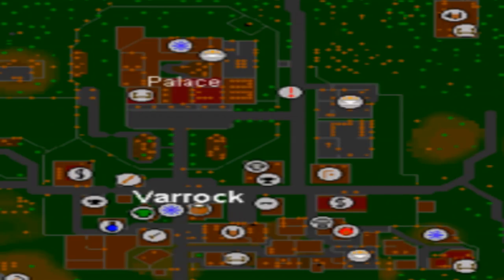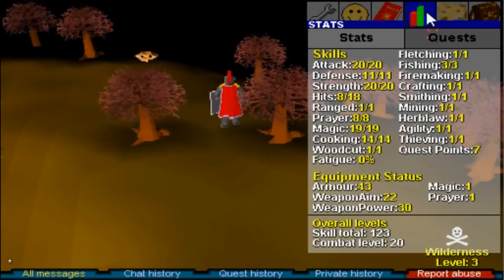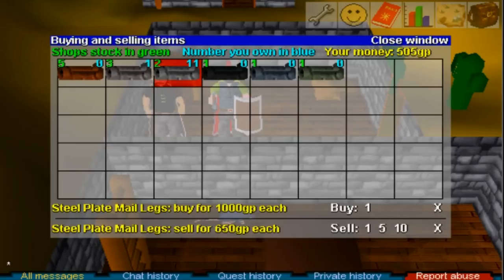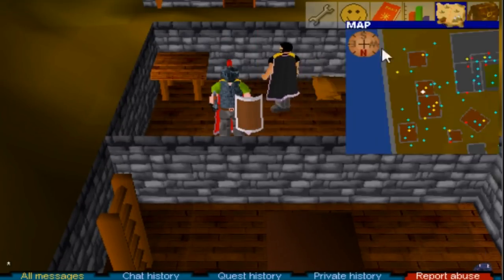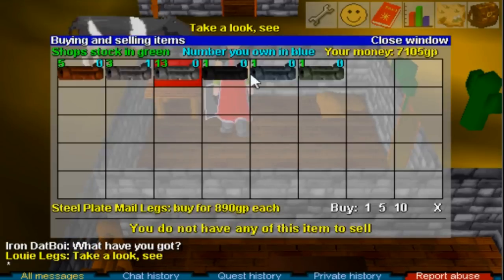Once you have a decent amount of coins from the steel legs, there's a sword shop right south of Zaff's Staffs that sells swords and long swords up to adamant. On Classic there's no weapon speed, so the two-handed sword is king — it has the highest power of any weapon until you reach dragon weapons, where it's either the dragon long for accuracy or the DBA for power. There's a two-handed shop in Taverley — an NPC named Gaius sells two-handers up to adamant for 6,400 gold. From the steel legs, I got about 7k coins, which is very good money early on.